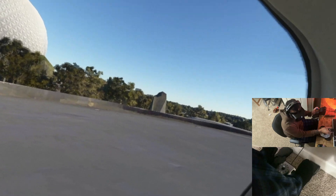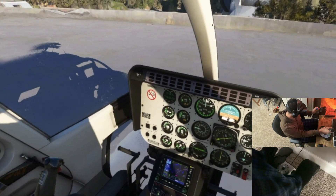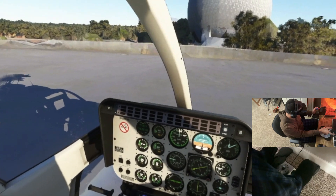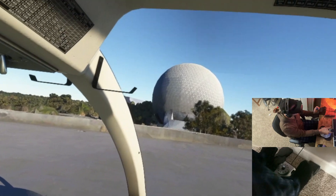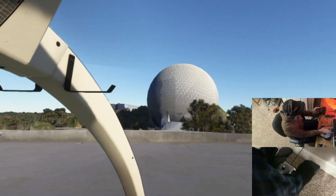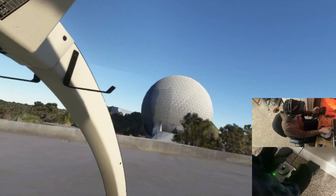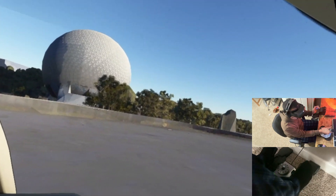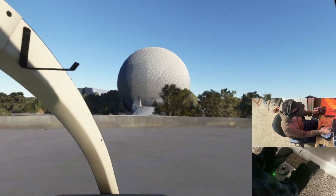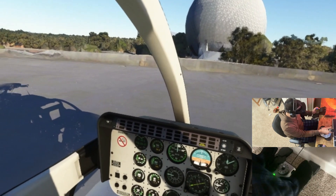What's up everybody, it's Snack Pack and we're back for lesson two of flying helicopters — just the basics of helicopters in Microsoft Flight Simulator. I'm in VR today in the Bell 407, and we're starting off at Epcot down in Florida at Walt Disney World. What we're going to do today is a takeoff, then fly around, talk about maintaining altitude and airspeed, and then come in for a landing.